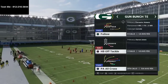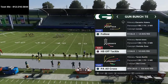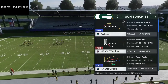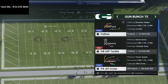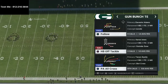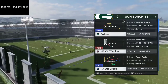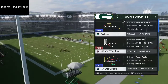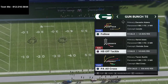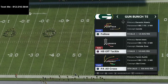Before we jump into the tutorial, I released a full offensive ebook — an offensive guide on how to run the Bunch Tied in. It's a full playbook breakdown showing you how to dominate using just this one offense. If you want to get the full Bunch Tied in offensive ebook, it's on sale right now for just $15 in the description.